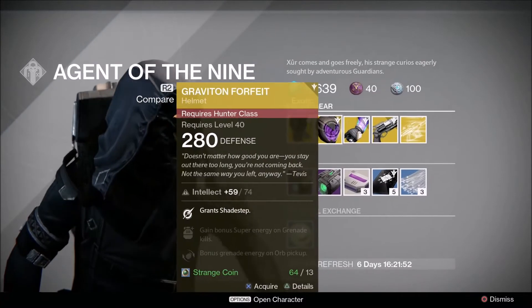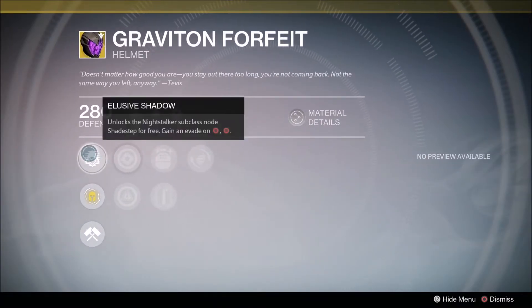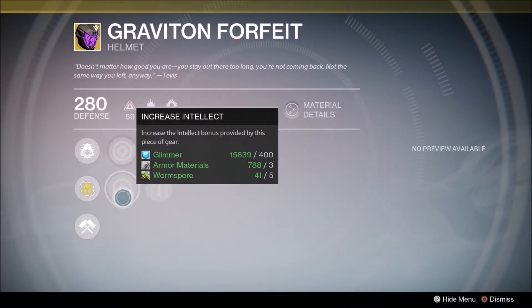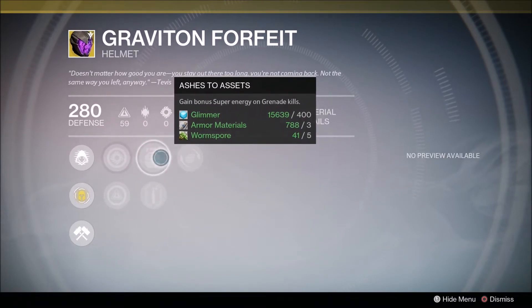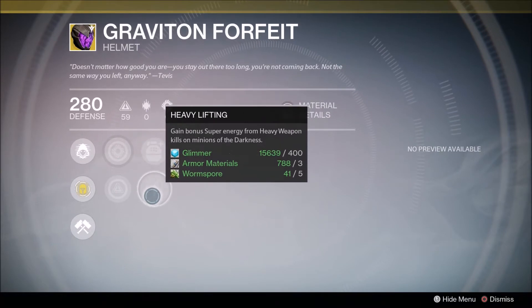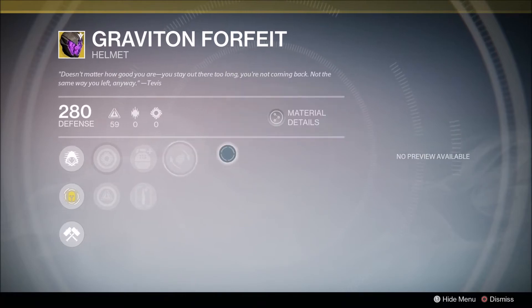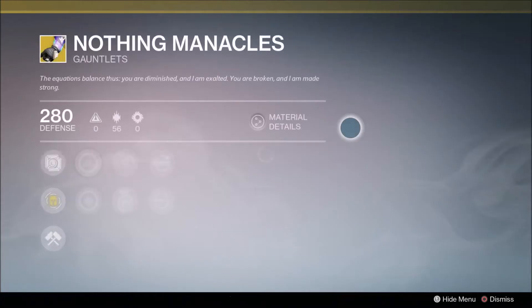Then we have the Graviton Forfeit helmet for the Hunters — very, very good. Elusive Shadow locks the Nightstalker subclass Shade Step for free, increasing Strength and Intellect. Ashes to Assets gains bonus Super energy on grenade kills. Heavy Lifting — heavy weapon kills on the Minions of the Darkness — and then Innovation gives bonus grenade energy on ammo pickups. Very, very good for PvP.